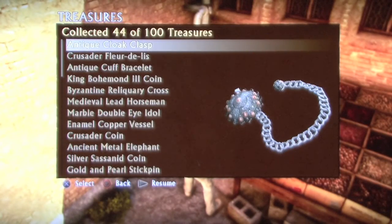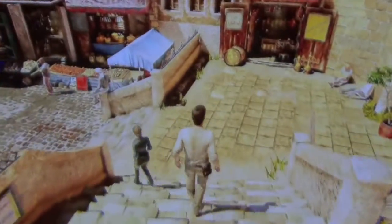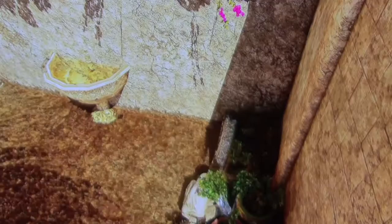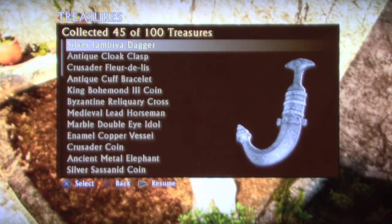It is an antique cloak clasp. The next treasure is located a little further up, at the bottom of the stairs. Hang right and you will see a little pool with a fountain. In the corner is the next treasure, and it is a silver jambaya dagger.